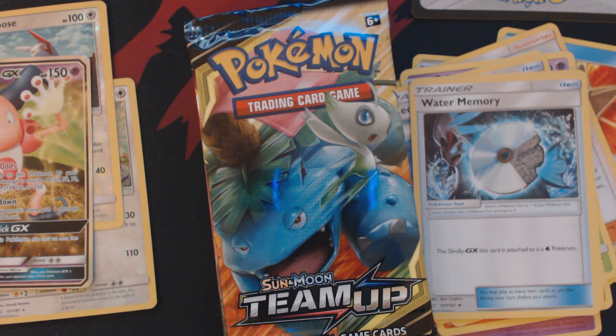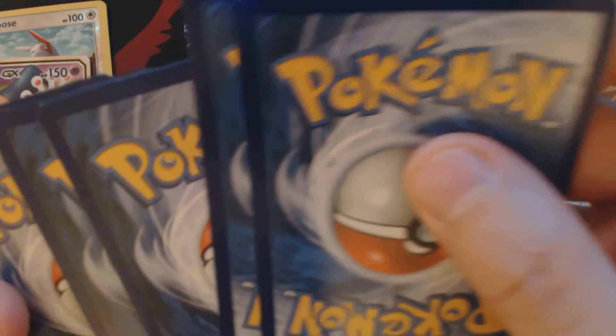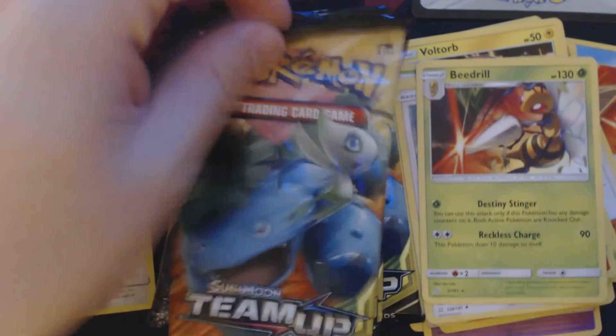Pack number three. I'm opening these off-camera because the TCG Online Code Card is packaged backwards, and I do not want to show that off on camera. We've got here: Dratini, Alolan Grimer, Bonita, Ghost Smog, Voltorb, Psychic Energy, Kakuna, Return Label, Kangaskhan, Alolan Muk, Reverse Hollow, and Speed Drill.